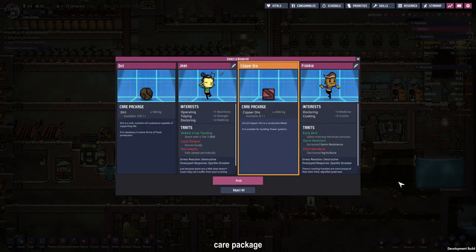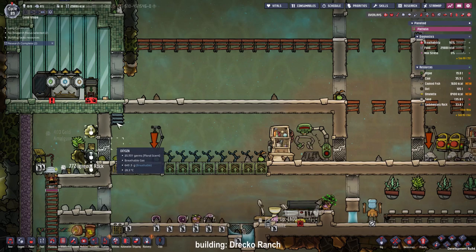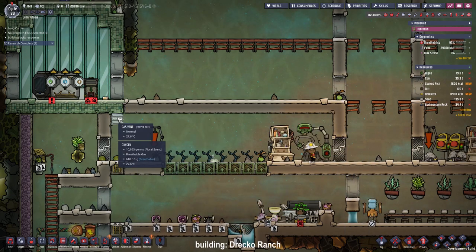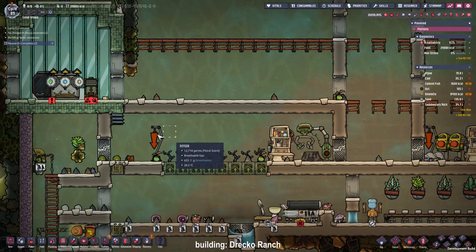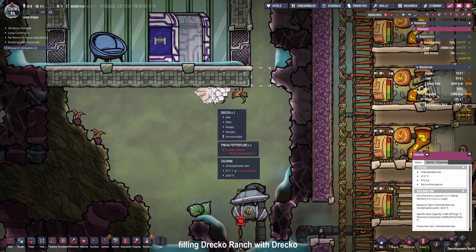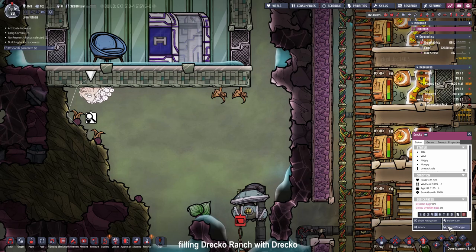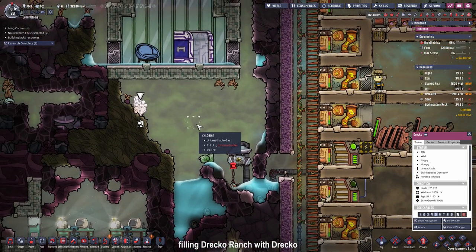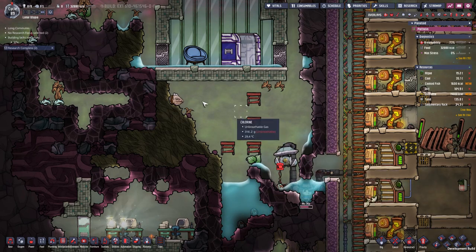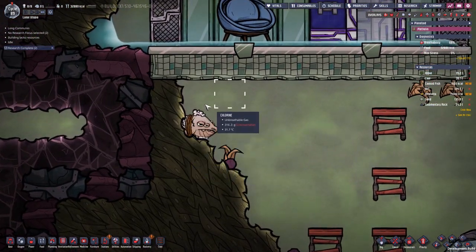It's already time for a new care package, and because I'm using a lot of copper ore I'm thinking of replenishing it. The draco farm area is done — we just have to catch a draco, put it in there, plus add a lot of hydrogen for the top layer, because dracos only regrow their scales in hydrogen. Here's a wild draco — let's see if we can wrangle it and put it in our farm.